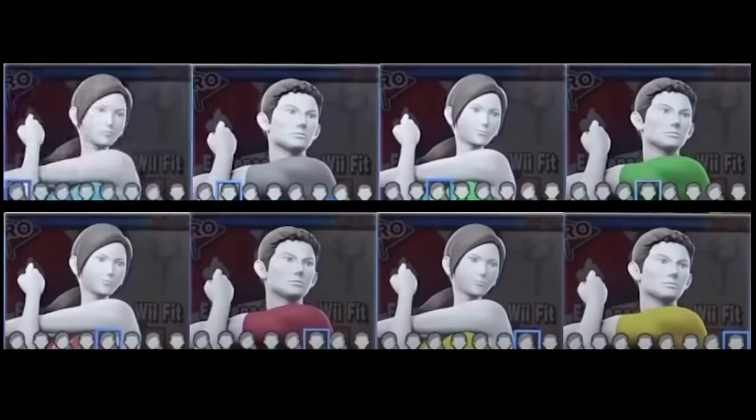It always sort of bothered me that Wii Fit Trainer had colors paired per gender — blue, blue, green, green, red, red, yellow, yellow. Every other character who has alternating genders has a different color for every gender, but this one just pairs them up. I never really understood why that was a thing, and it's weird that they brought it back. But whatever.